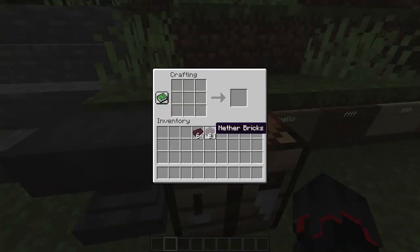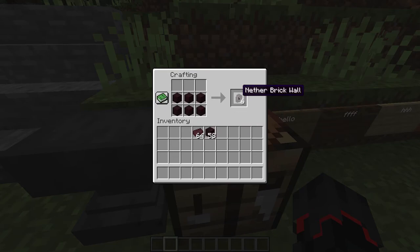The next thing is that they changed the recipe for nether fence. Before you used to make it with nether bricks, but that is now the nether brick wall. So to make a nether brick fence, you take two nether brick blocks and then two actual nether bricks, which I believe is made by smelting netherrack. And there you go — now we can make the nether brick fence.